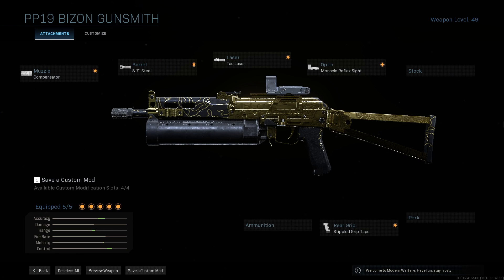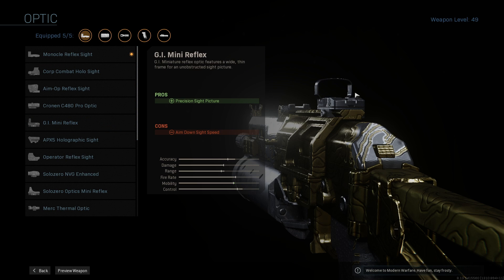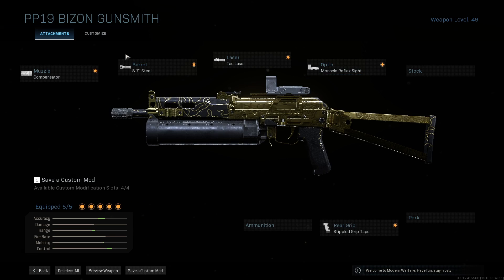So here we have the kills build. It's a little different from my usual kills build because the PP19 Bizon doesn't have an under-barrel rail, so there's no under-barrel attachment slot. For your optic, use whatever you like. I use the monocle reflex sight — I tend to stick to the GI mini reflex because it has a super thin bezel compared to something like the holographic sight, which is chunky. For the PP19, I actually used the monocle reflex, which felt amazing.